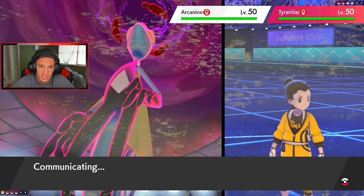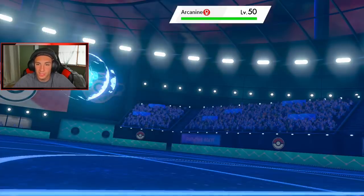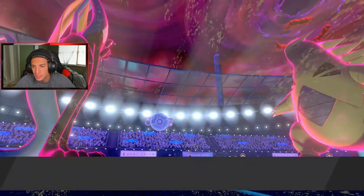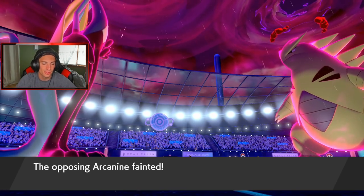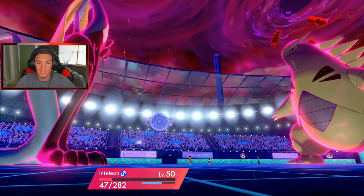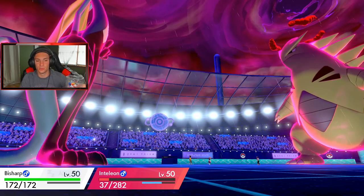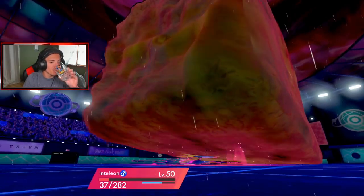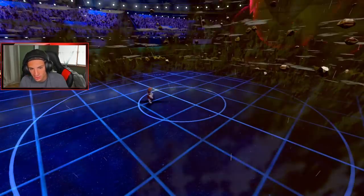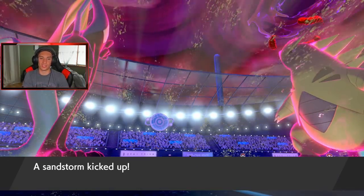I'll go after the Arcanine slot — even if Arcanine Protects, the Max Geyser should be able to take out the Arcanine. We say night night and battle number three is looking good in our favor, baby! We still have Heracross in the back to Close Combat and probably take that thing out in one shot — four times weakness plus STAB Close Combat is an absolute powerhouse. Inteleon is still asleep — that's been three turns now. Rock Slide comes out and Inteleon is gone. Now we're bringing out Heracross!